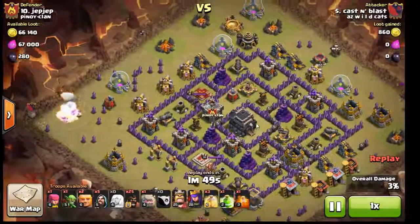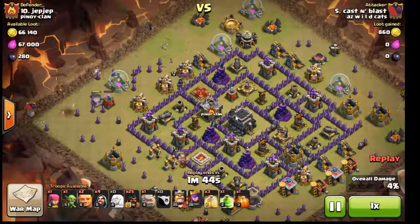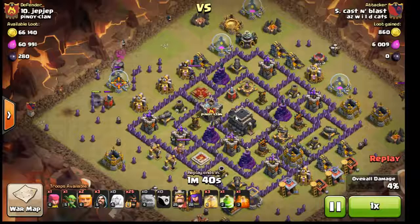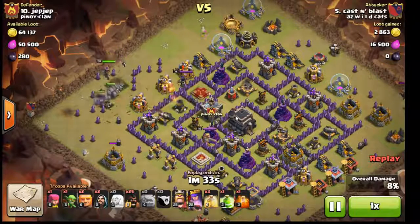I did not know there was going to be a bomb there — didn't even see it until after the attack was over, to be honest. But that golem's in and my wizards are cleaning out some outside trash. I notice now I'm missing a few wizards — don't know where they went — so I'm bringing in a few backups.